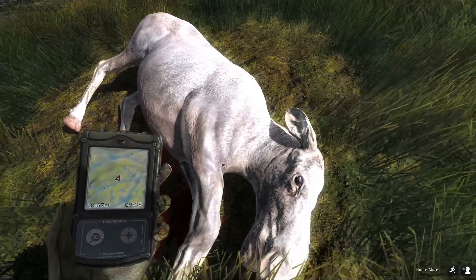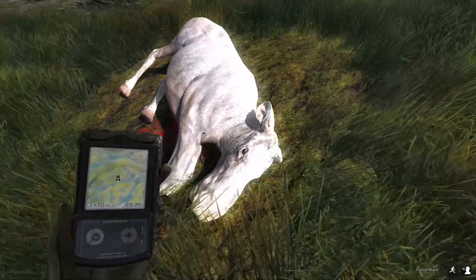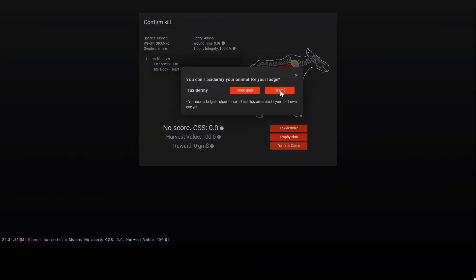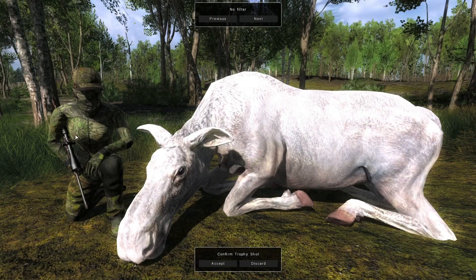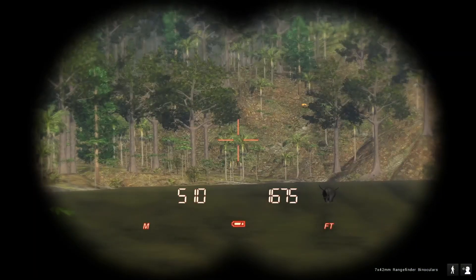What an absolutely stunning looking rare — just so beautiful. Something about big rares is always pretty awesome whether it's a bison, a buffalo, or a moose. I'm taxing it even though it's a female because this is my first albino moose ever. Hopefully one day I can get a bull to replace this in the trophy lodge, but I couldn't be more happy. This is a trophy I was looking for a very long time and I was really excited to put it in my rares lodge.